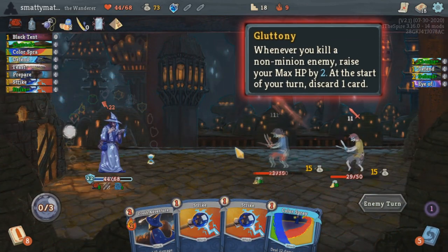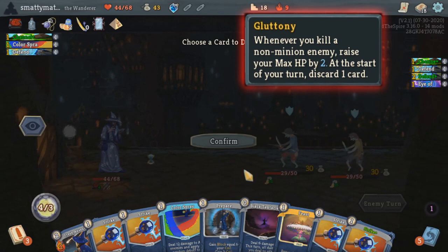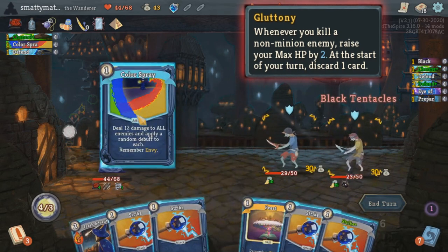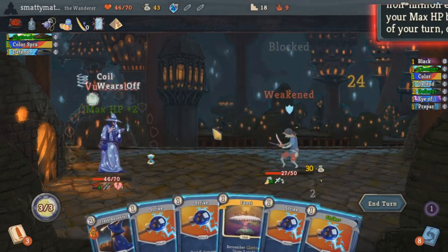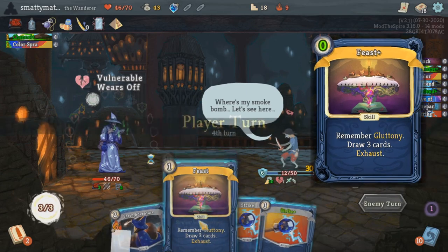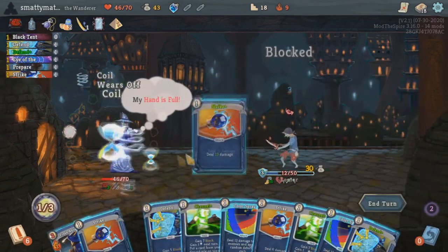Gluttony will raise your max HP by 2 for every non-minion enemy you kill, but you have to pick 1 card to discard at the start of your turn while you're remembering it. This is really strong metascaling — randomly rolling into this right before killing an enemy is really the dream — but its downside does really suck so you don't want it active for the entire combat. Feast is a zero energy rare card that will remember Gluttony and draw 3 cards.